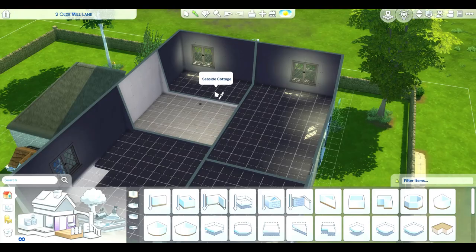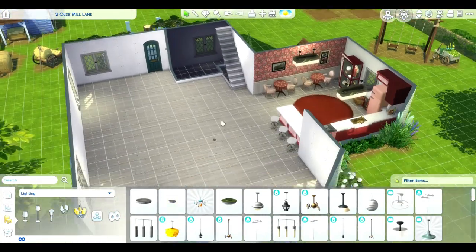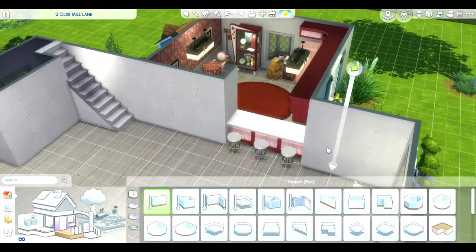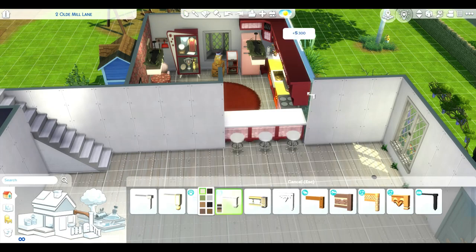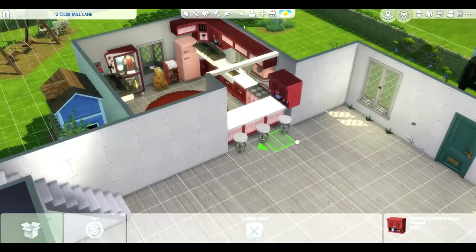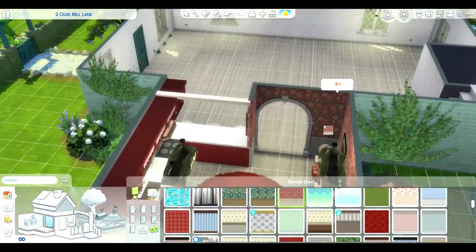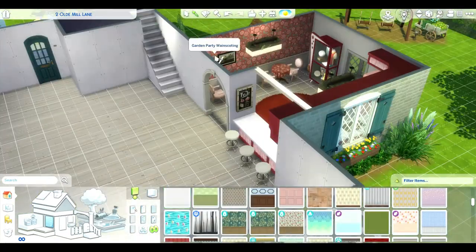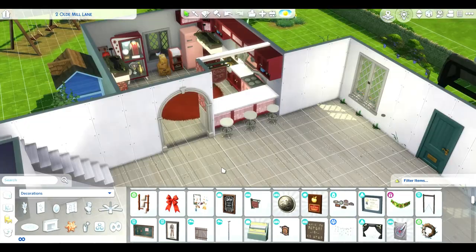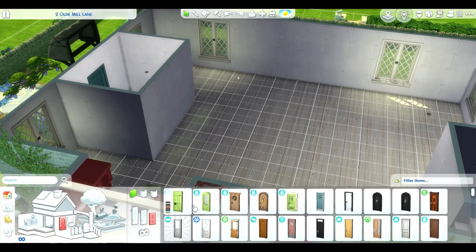I ended up putting in the bathroom next to or behind one of the other bedrooms upstairs. Here I am making this more of a closed-in space, putting in a lot of these nice little archways to try to make it more closed in, more country — older style. Here's our entryway, and next I went in and put in the living room, which I also did with an archway.